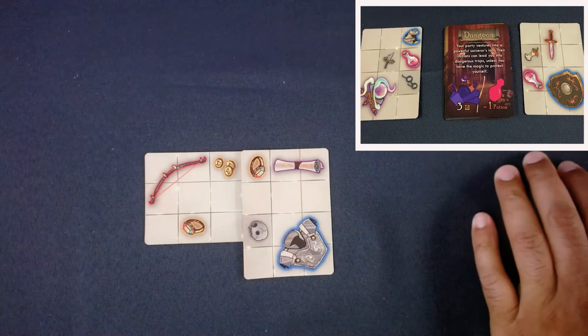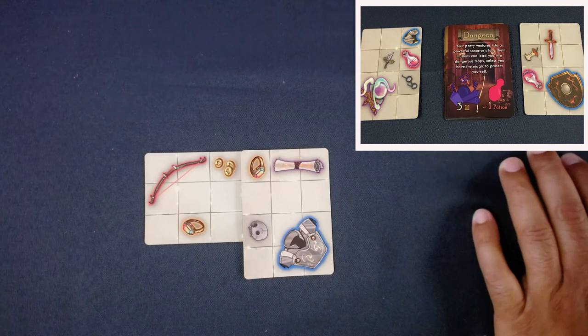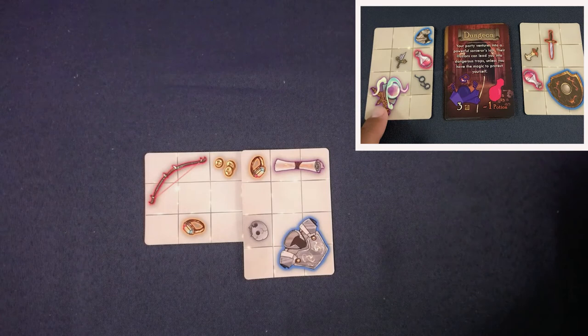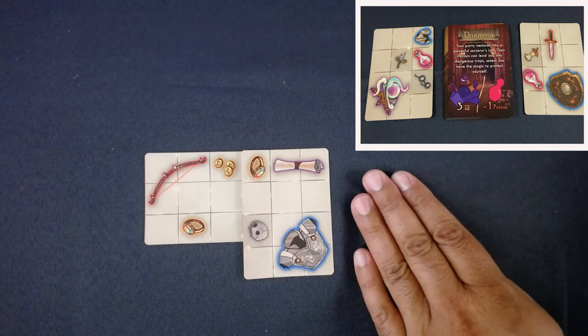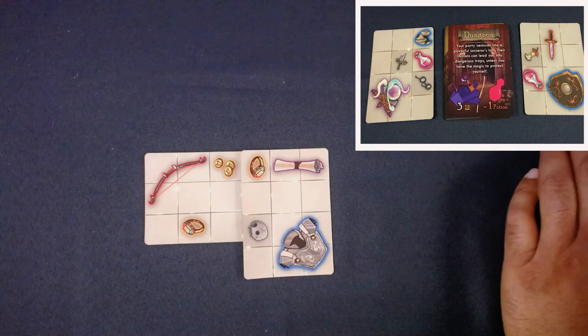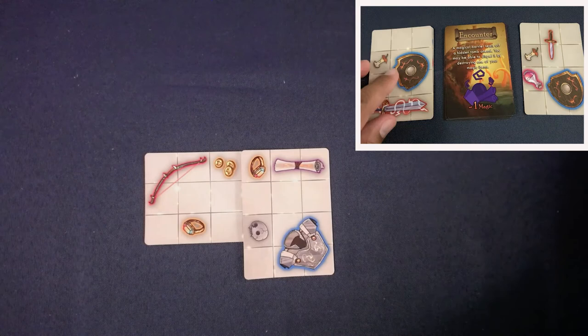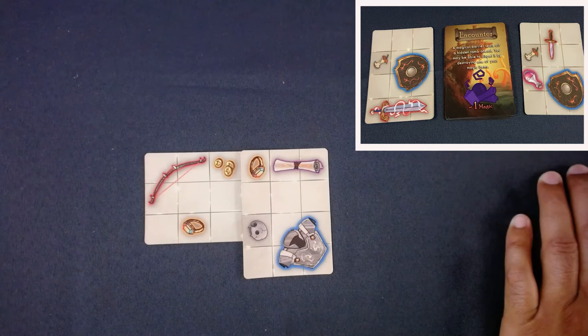Now I'm past the goblins and in a dungeon - a powerful sorcerer's lair where illusions lead to dangerous traps unless you have magic. I'm a martial character so I have no chance at having the necessary magic. Without a potion either, I have to pass and not take a card. That's not devastating but it's a lost chance to score, so I flip the next card.